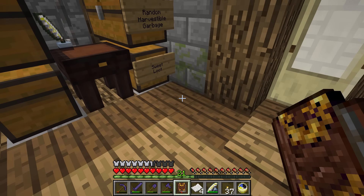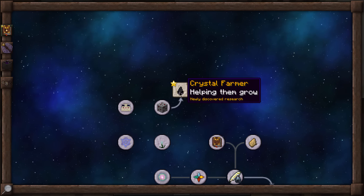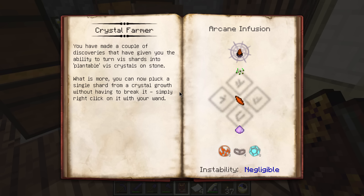We've got the research: Crystal Farmer! It says you've made a couple of discoveries that have given you the ability to turn these into plantable crystals on stone. What's more, you can now pluck a single shard from a crystal growth without having to break it - simply right-click on it with your wand, courtesy of Asinor Industries. So you get your various crystal types. The recipe takes a water shard, some seeds, some Salis Mundus - which we haven't had to use much yet - and some essentia as well.